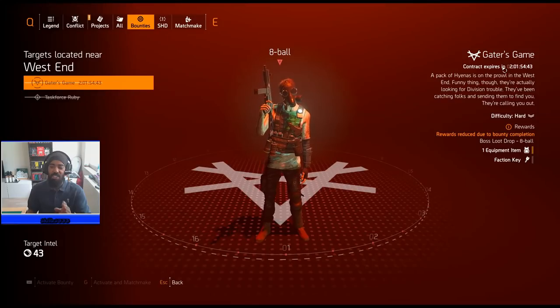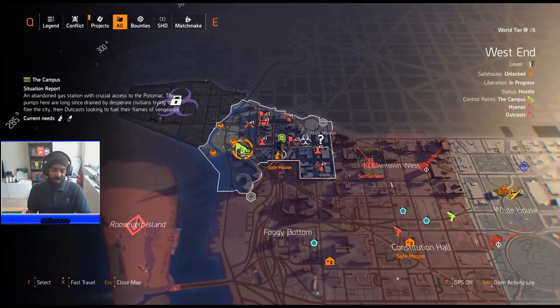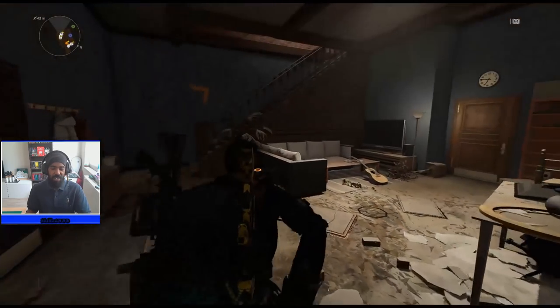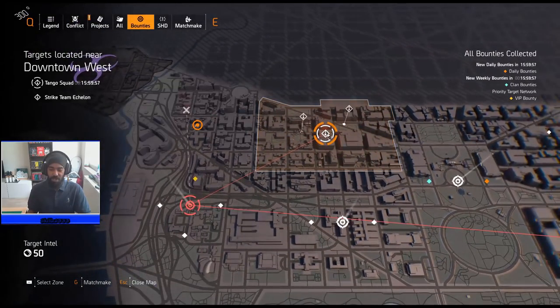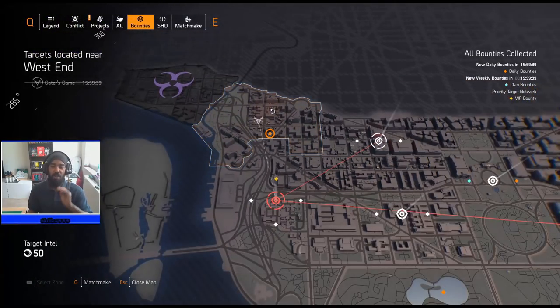The bounties for this area are going to be Black Tusk, not just Hyenas. You can do four of them — once you do those first four Black Tusk bounty missions, go over to the safe house. I'll show you the attic location here. Go up to the board and check your bounties — they should still be up. You're not looking for Hyena symbols; you're looking for the Black Tusk symbols as shown. You should have four in West End, and one of them will have two bosses that are both Black Tusk.